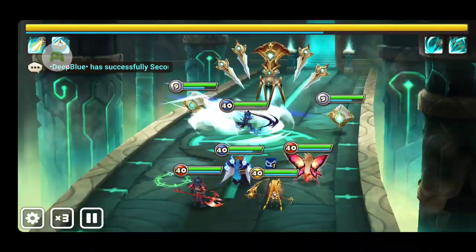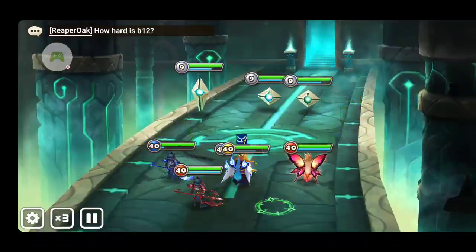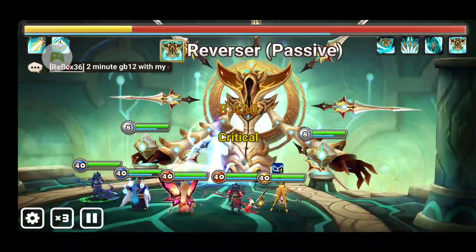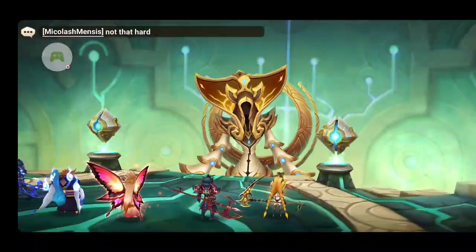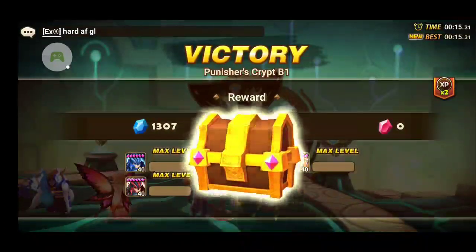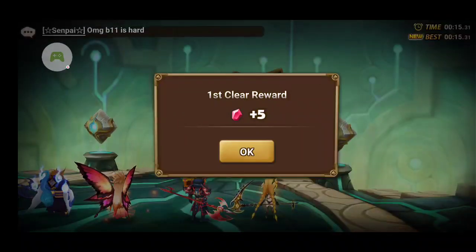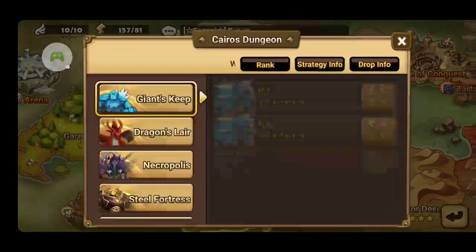So once again it's just autoing right now. The enemy kind of looks like an Eifrit — like the light Eifrit — in this Punisher's Crypt. And then the drop is a defense artifact.